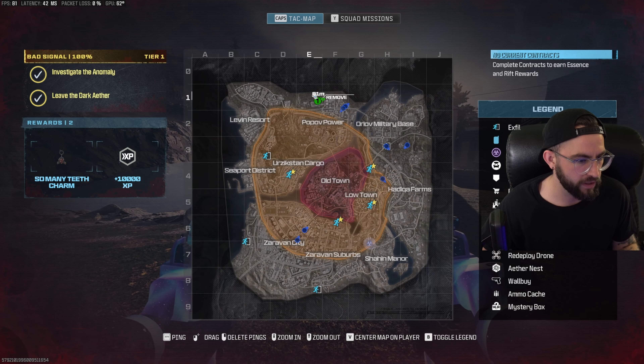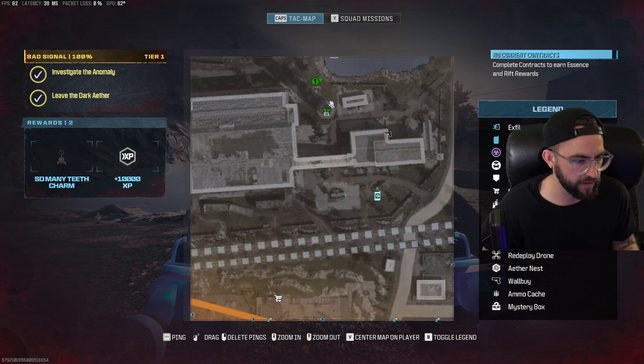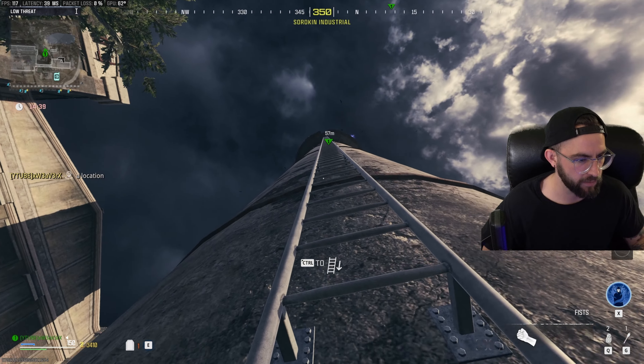E1 is all the way over here — we want to come to this tower here. There's going to be this circular tower, a big old water tower thing, and we're going to climb that all the way to the very top.